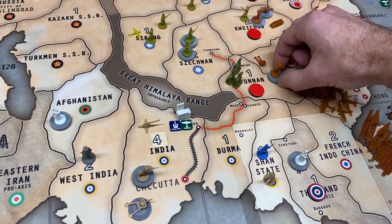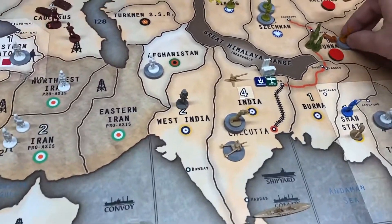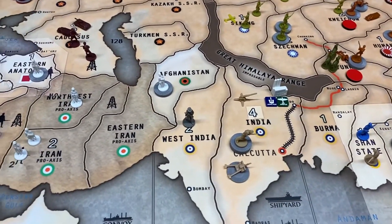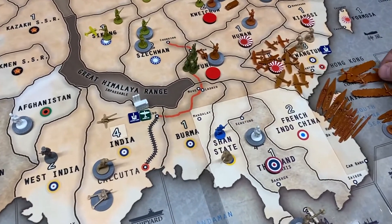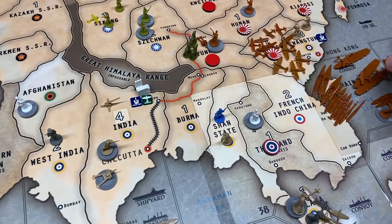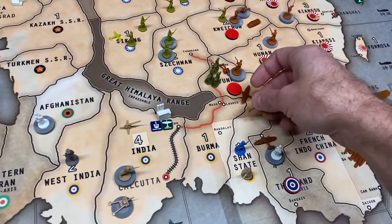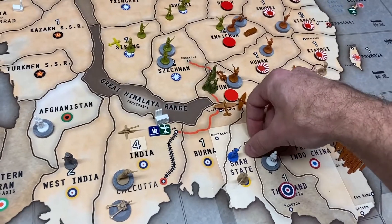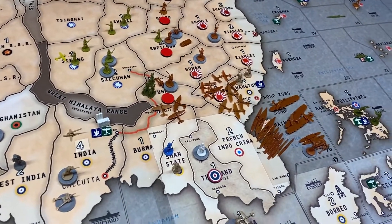Four infantry and an artillery from Hunan going into Yunnan. Three tacticals from the carriers will go into Yunnan, and they will be target selecting — each one target selecting one cavalry.